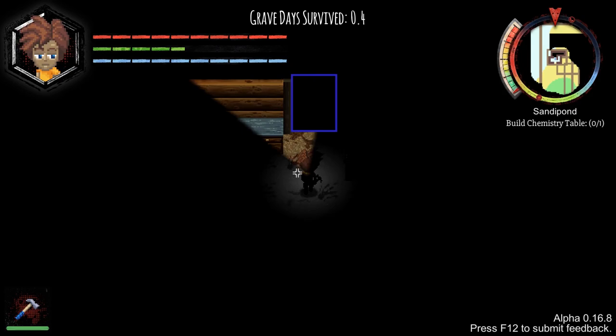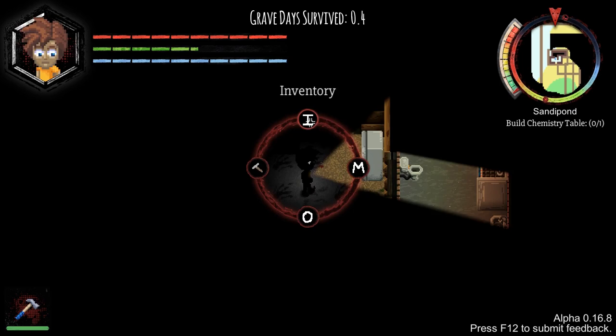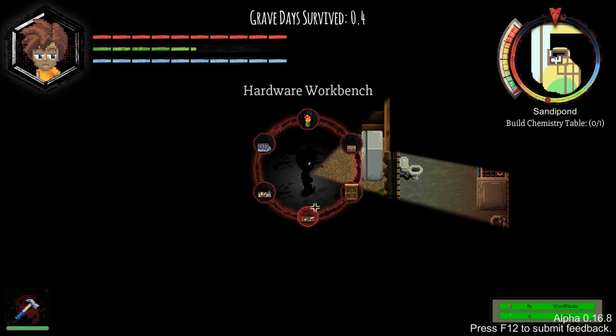There are a couple of radial wheels here - I keep pressing the wrong one. If you press Q, you bring up the instant inventory, for if you want to chow down on an apple or whatever. The other radial menu gets a different way of accessing your inventory, map, or objectives. You can actually build a bunch of stuff. Requirements are in the bottom right, so it needs things like wooden planks and hammer. We've actually got a hammer, so we can build a door if we really wanted to.